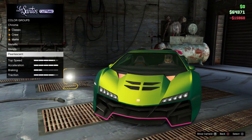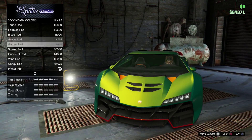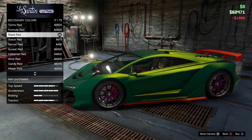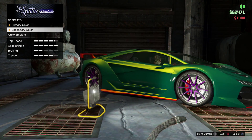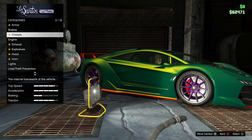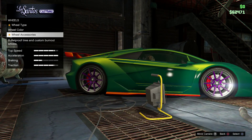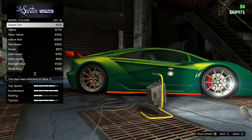Go over to secondary and under classic go with Blaze Red — it feels more like a dragon colour, but you can go with orange if you prefer. Then go to wheels and make those orange as well. Any orange works here; this one's not too particular on the exact colour. Go to wheel colour and change it to orange.